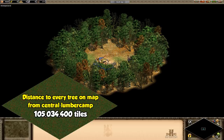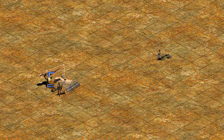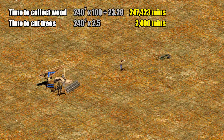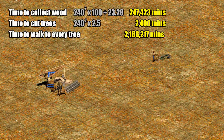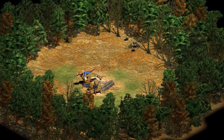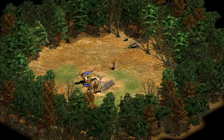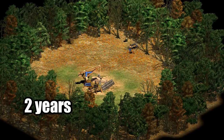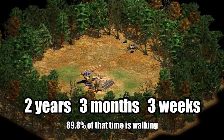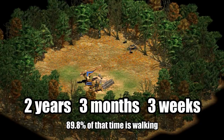I get the sense he'll probably reach his Fitbit goal for the day. Villagers walk 0.8 tiles per second, meaning to walk back and forth 10 times from every tree would take over 2 million minutes. Adding that to our overall count gives a total of about 2.4 million minutes, or a little over 40,000 hours of game time. Since we're doing this on fast speed, we divide that by 2 and get a final answer of about 2 years, 3 months, and 3 weeks of real time — almost 90% of which is taken up by walking.